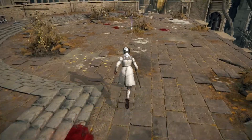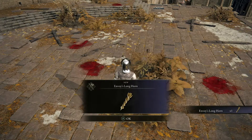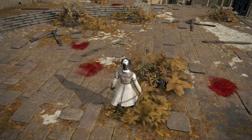Hello everyone, welcome back to another video. Today I'm gonna show you how to get the Envoy's Longhorn weapon. This is one of the best weapons to fight bosses in the game — this weapon is very overpowered once you have it scaled and upgraded.